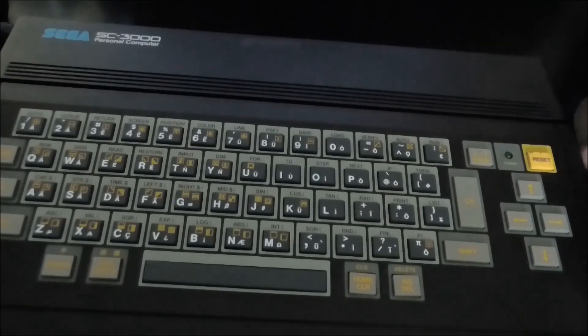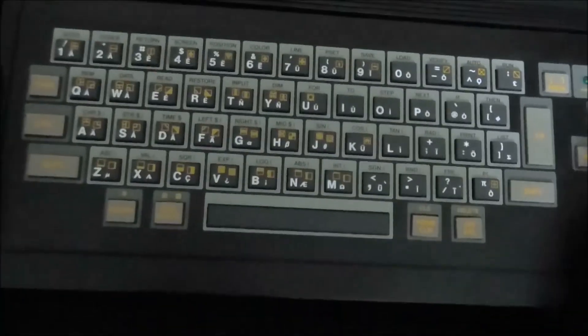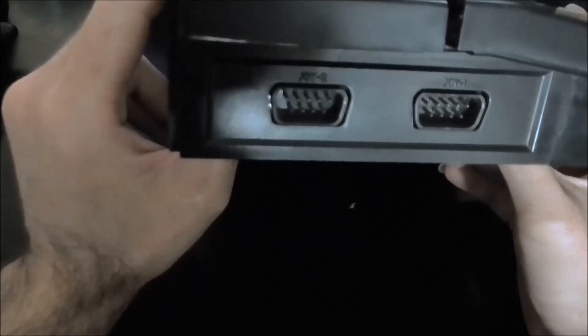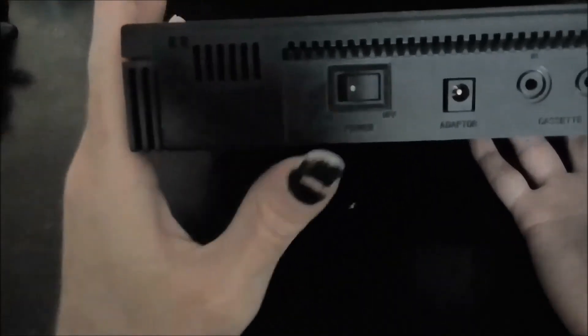Ce modèle est sorti en même temps que la Sega Mark 1 au Japon, complètement rétro-compatible avec les jeux. C'est un combo console-ordinateur qui est plus intéressant car au niveau des ports, sur la face avant un clavier gomme, sur le côté deux ports manettes — compatibles avec les manettes Master System et Mega Drive. À l'arrière : un interrupteur, l'alimentation 9 volts continu classique de la Master System, une entrée/sortie pour cassette — on pouvait brancher un lecteur cassette car il n'y avait pas de disquettes à l'époque, pour sauvegarder ses programmes Basic sur cassette audio.